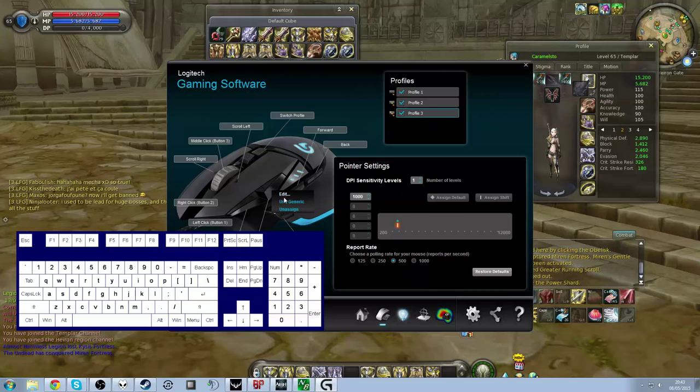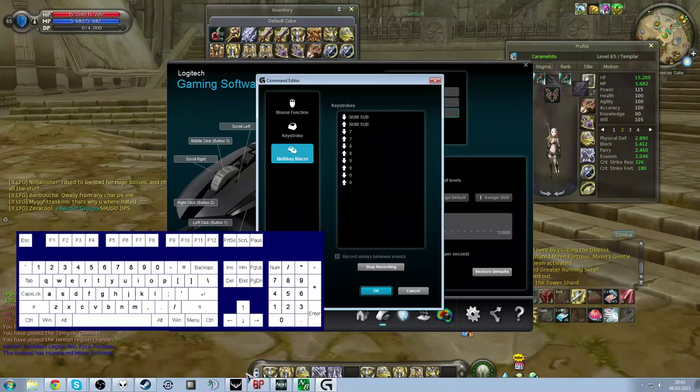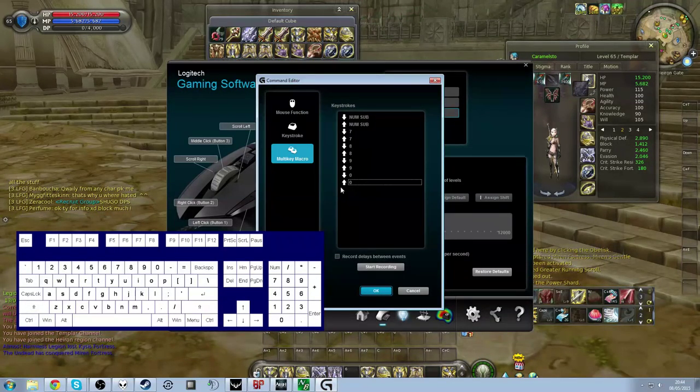Let's say I want to make this one my officer set. Same thing — start recording. That's the bind to go to the bar with the gear on it. And then my officer chest piece is 7, then 8, 9, 0. And actually I don't have a bind for that key so let me put it on the equals sign. So: minus, 7, 8, 9, 0, and equals. And then that's the bind to go back to my original bar. Once you've done that, push OK.